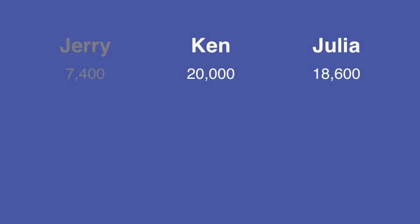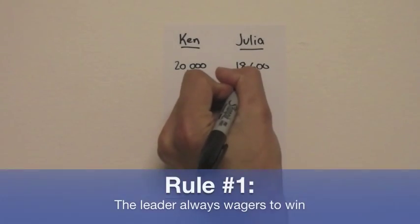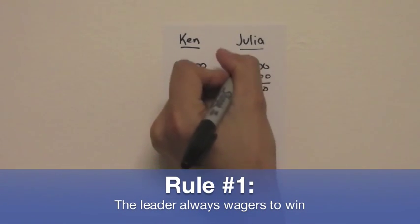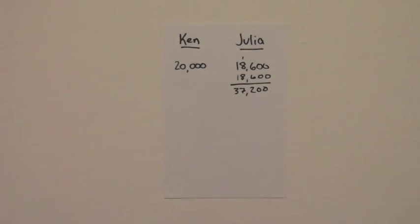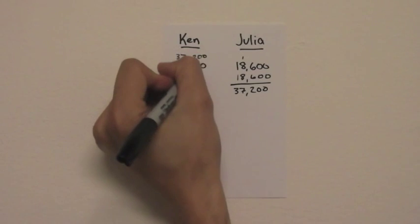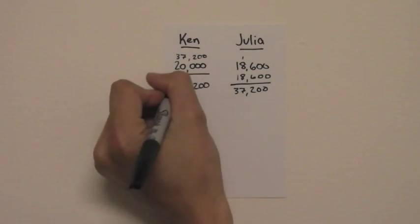Now we'll look at this game, and we'll only look at Ken and Julia. I've written them out again. Starting with Ken, who needs to cover a double-up by Julia. If Julia wagers everything, she'll have 37,200. Ken, therefore, will need to wager 17,200. So that's his minimum wager.